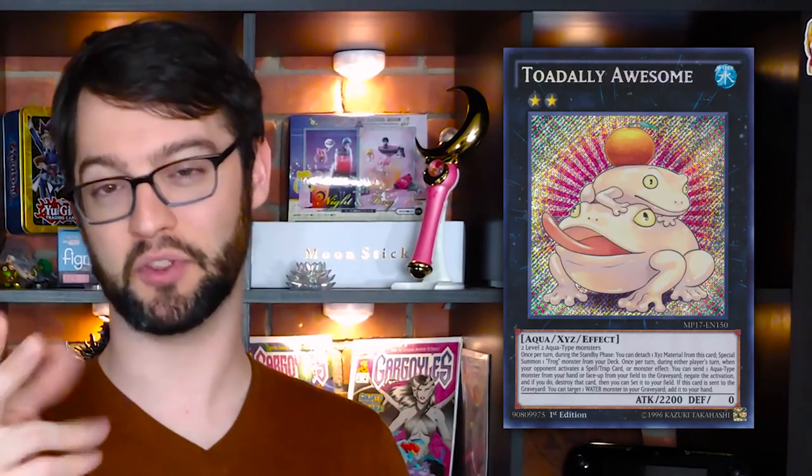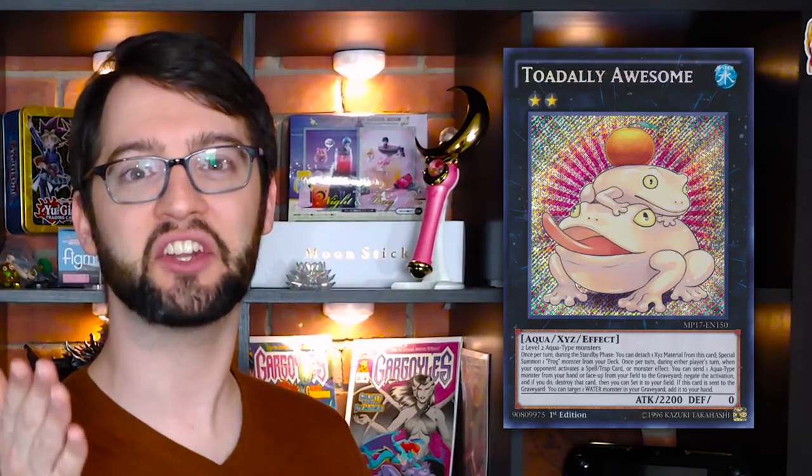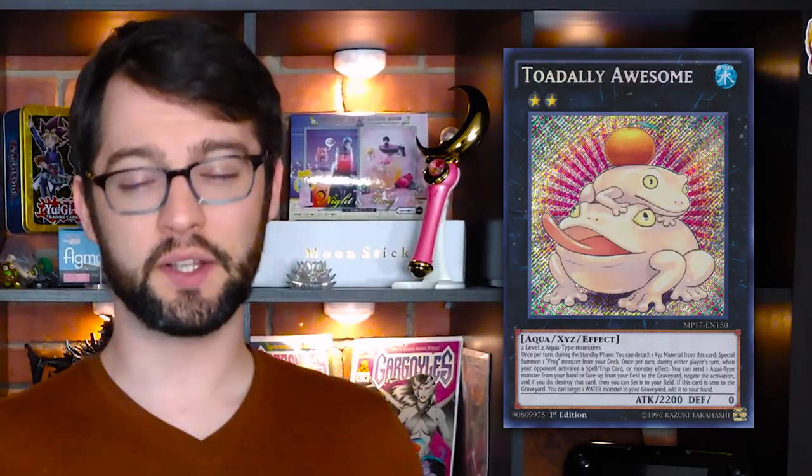And if that's all it did, it would be a fantastic engine card. But there are two more effects. Once per turn when your opponent activates a spell, trap, or monster effect, you can send one aqua monster from your field or hand to the graveyard to negate that activation and destroy it — and then set that card to your side of the field. It doesn't just negate, it steals. It also has a third effect: if it's sent to the graveyard, you can add one water monster from your graveyard to your hand. If you pick Toad itself, it goes back to the extra deck to be made again — solid recursion.